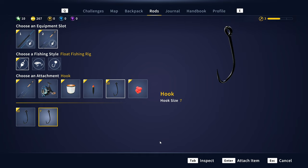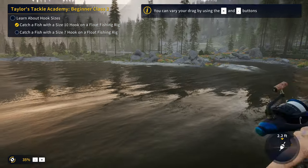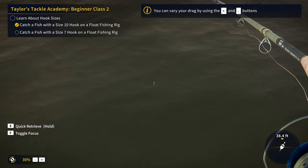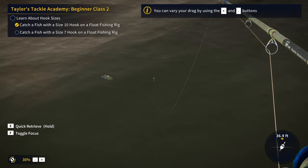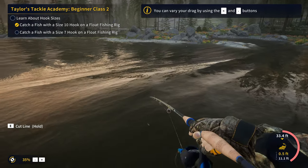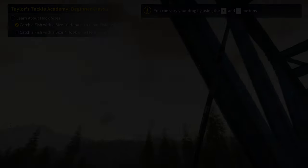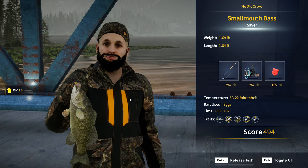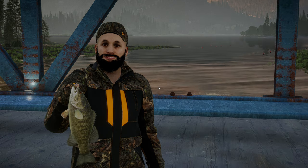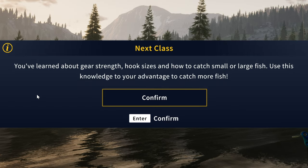There is a link to the Angler Discord in the description, so be sure to check that out. Now we've got the size 7 hook along with the eggs — cast out and once we catch the fish we'll complete this stage of the mission. There we go, we've got another bass going for it — hooked into it, I think it's a little bit smaller. There we go, 1.69 pounds — that should complete this stage of the mission. You've learned about gear strength, hook sizes, and how to catch small or large fish.